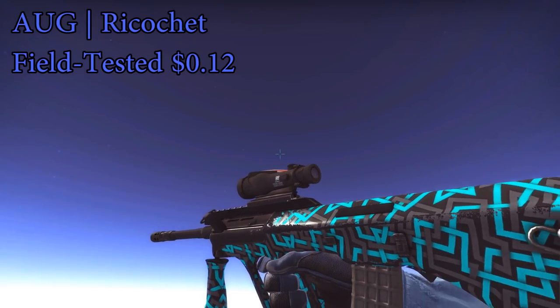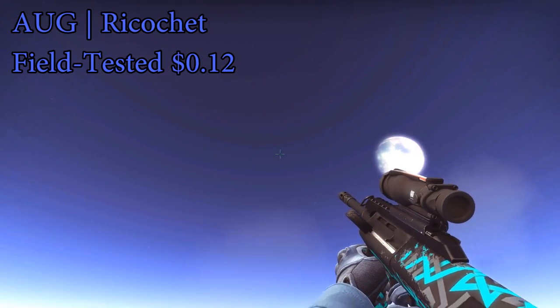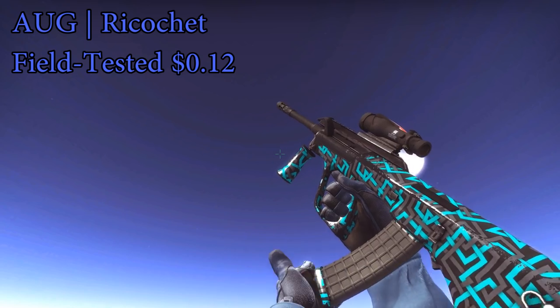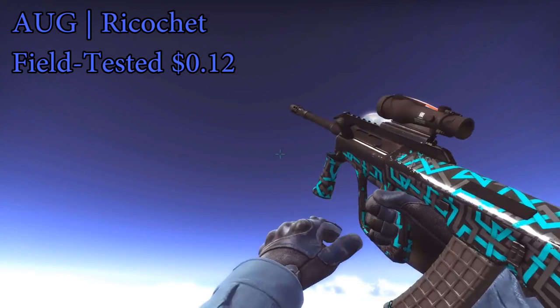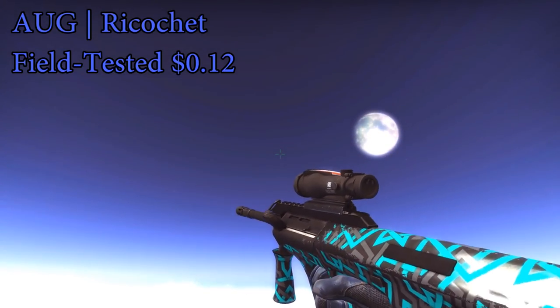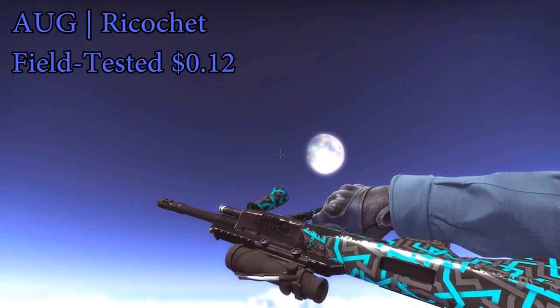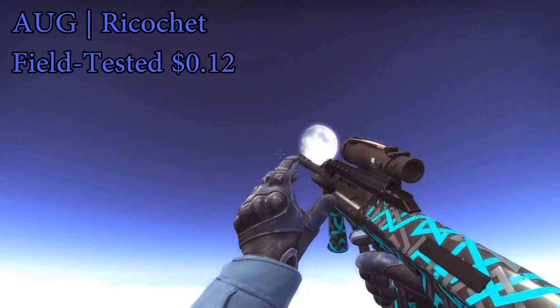For the next skin we've got the AUG Ricochet. This skin is actually really sweet looking — I would definitely recommend going for this one. It's quite a flashy skin and it only costs $0.12. There are actually quite a few blue skins that are pretty flashy, and I've tried to include all of those in this video, because people might even think some of these are more expensive skins — they really don't look too cheap even though they really are very cheap.